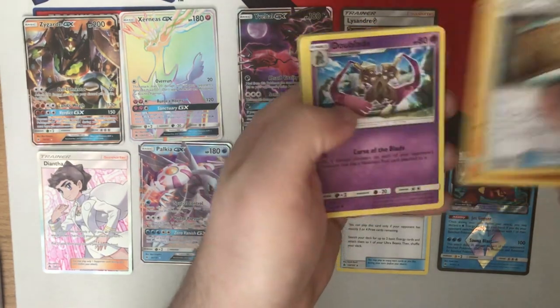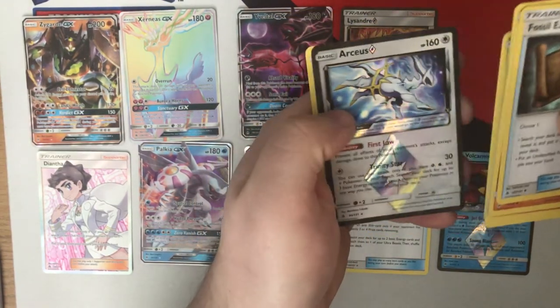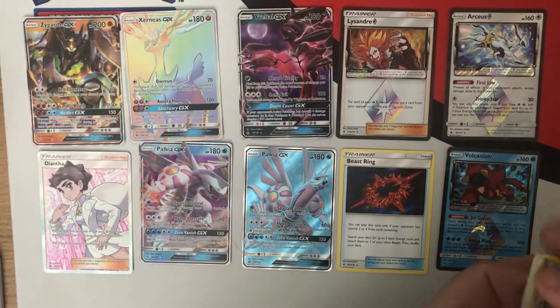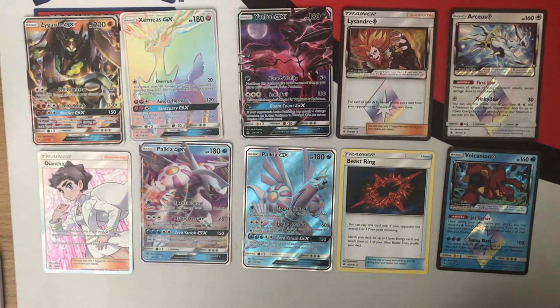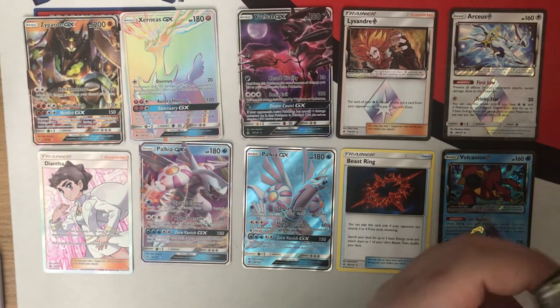Pack thirty-six — Excavation Map, rubbish Zygarde, Goomy. Something coming up here — Arceus Prism! I asked for another hit and we got it. Arceus Prism — maybe not the best card out there, but he's a Prism Star, he's Arceus, which makes him awesome straight away. Happy to see him.